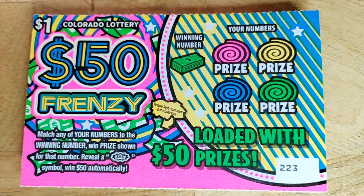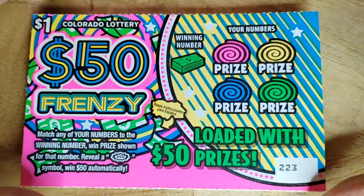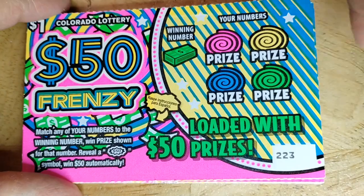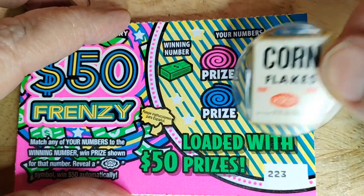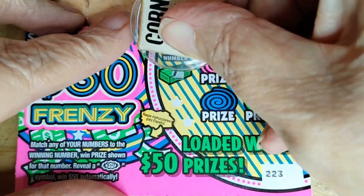Hello, this is Anna. I have 20 of the $1 Frenzy cards. I turned in my big win, and behind the service counter were the Frenzy cards, so I asked her to give me 20 of them. This may be the last time I try the burst, but something said to go ahead and buy them there, and I did. I'm going to use my little corn flakes scratcher. Thank you, Paul. Let's see what I can do - match the number or find the burst.